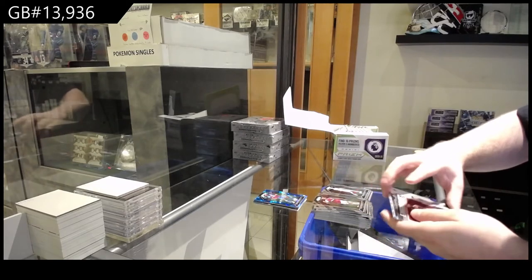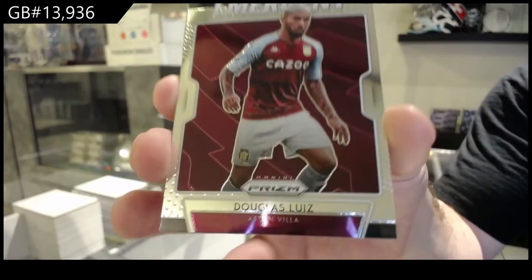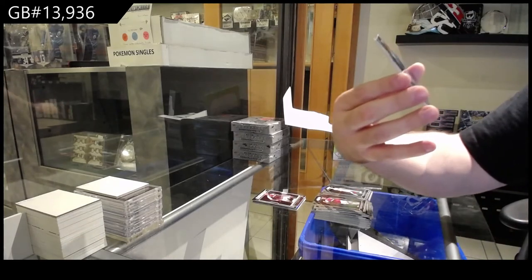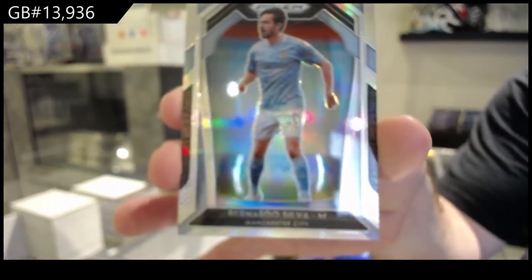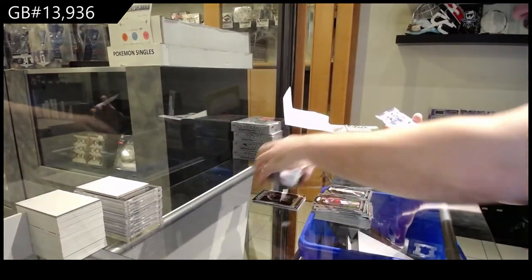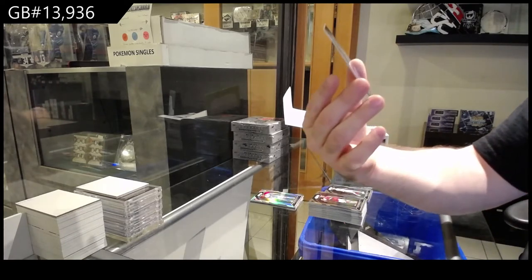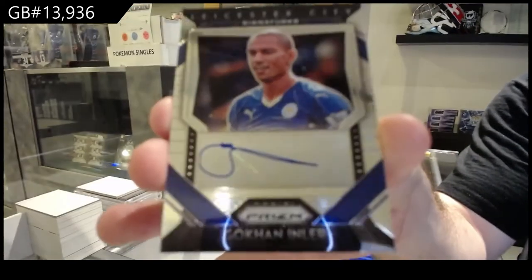Oh, I think we got an auto. We've got an Emergent of Douglas Luiz for Aston Villa. And we've got a Silver for Man City of Bernardo Silva. And an autograph for Leicester City of Gauguin Inler — if that's correct.